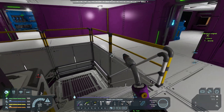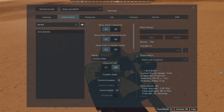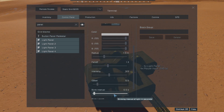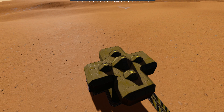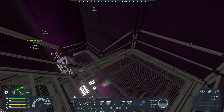So now I need to fix all of the light panels. These four want to have the same seven radius, intensity of 3.2. I'm not changing their colors yet — right now I'm just trying to get everything lit up enough.